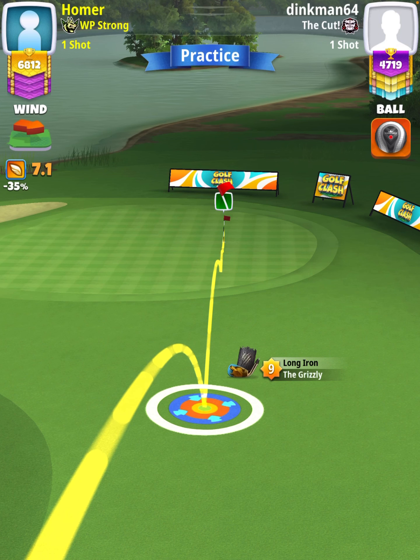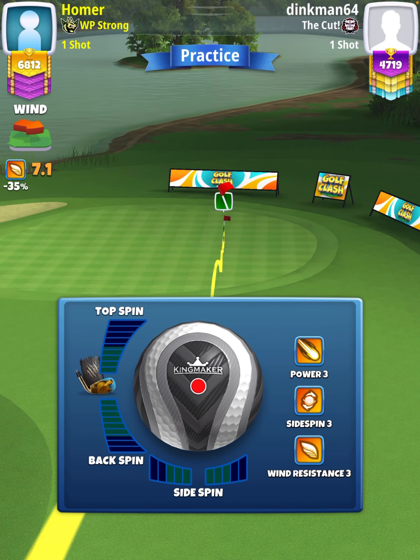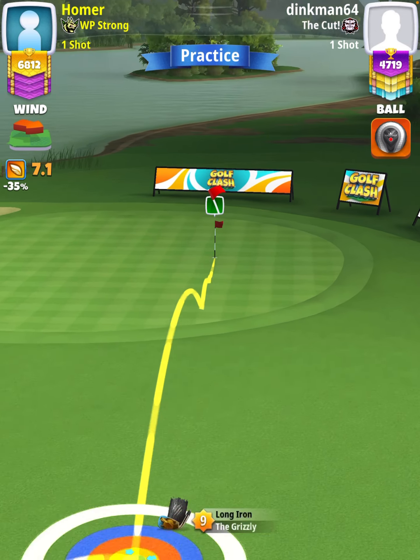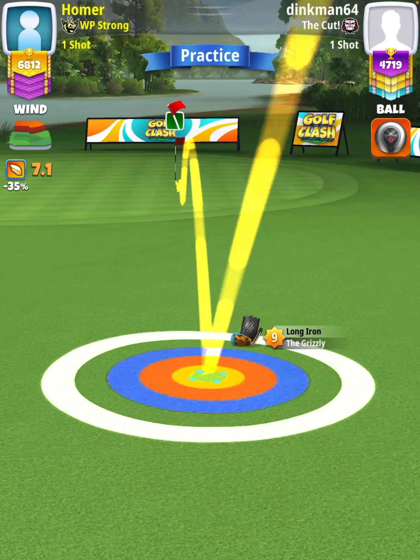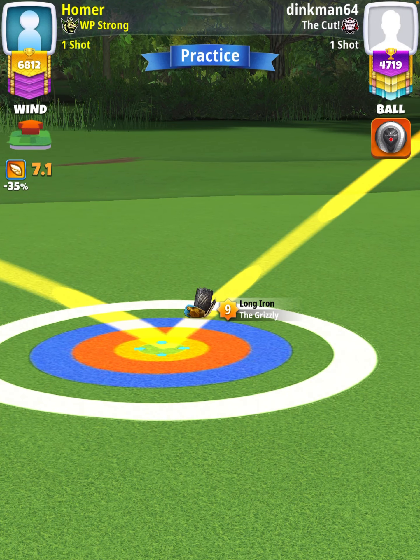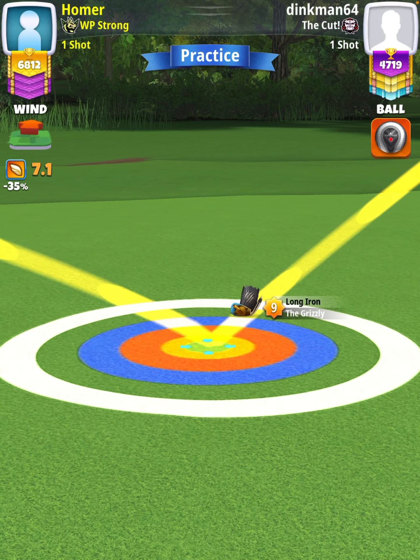Once we've established our aim, we're going to apply spin as needed so that the ball guide is to the hole. And then our adjustment is going to be P3 min plus 25% elevation, which is going to be 7.0 rings.